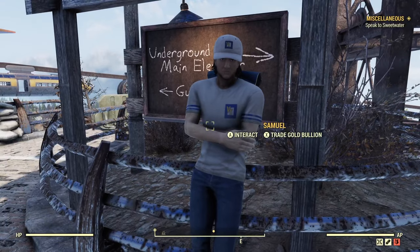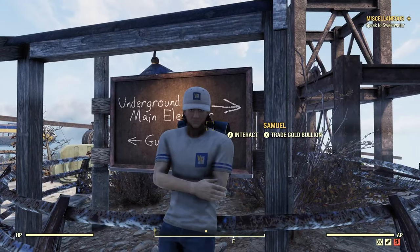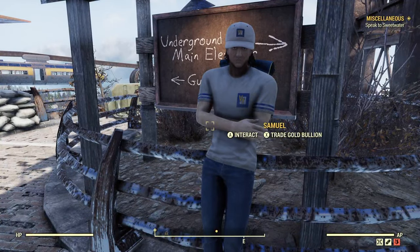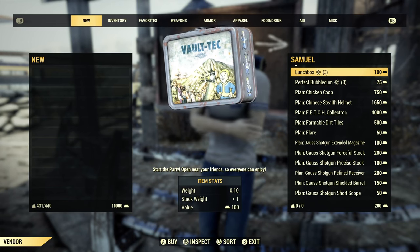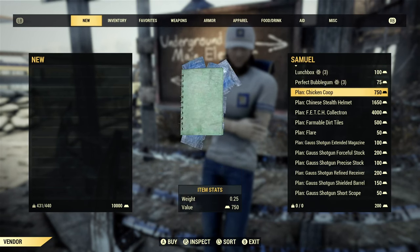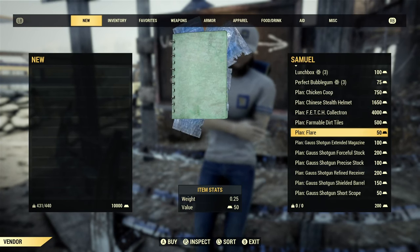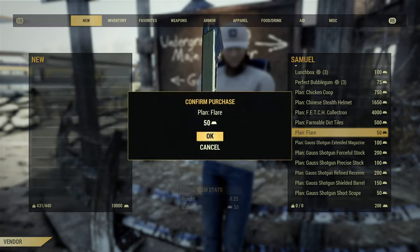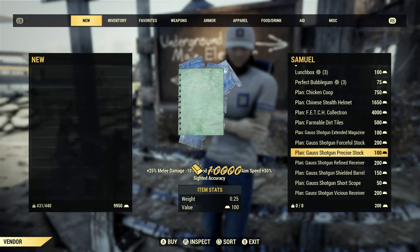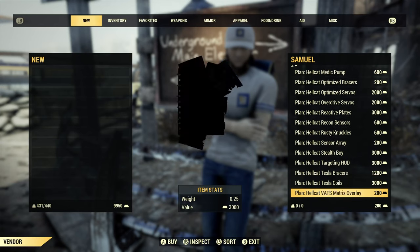Let's see what he's got for sale. And actually, a long time ago I made a video talking about how Samuel is possibly like a raider spy - I still hold that to this day, he gives me some weird feelings. So he's got some lunchboxes here, the chicken coop - don't know if I really need that. The fetch collectron I already have. I might grab the plan for the flare - I'm not sure if I have that, it's only 50, so why not.